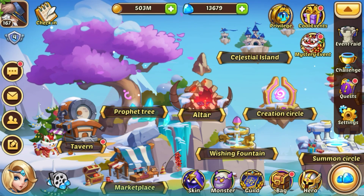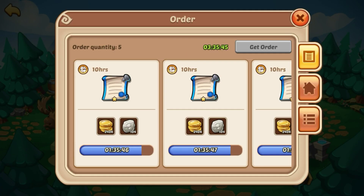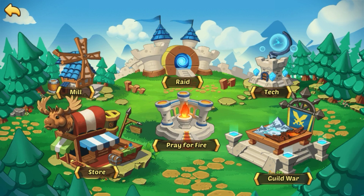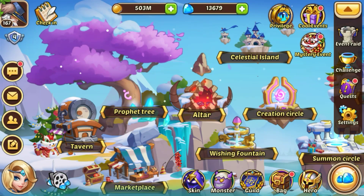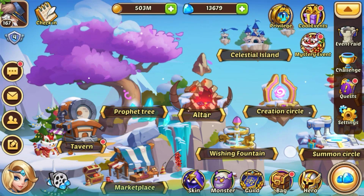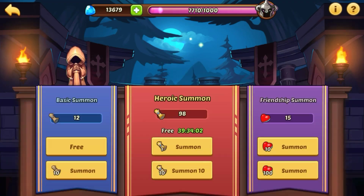Next we're going to go down to our guild. Go check the mill — we're good there. And we do have a raid, so I'm not going to bore you with that right now — I'll come back and do my raid later. Oh, and we didn't get our coins — check in there. So we did the wishing fountain and the guild, and now we're going to move to the summon circle.